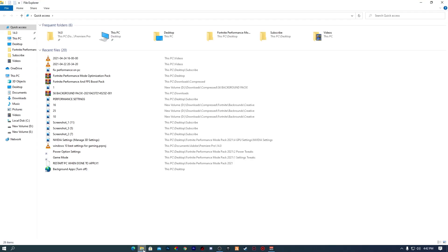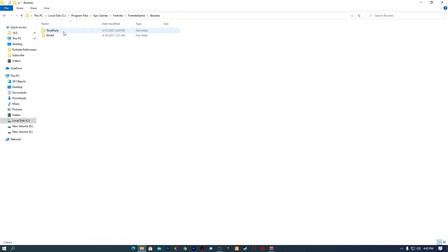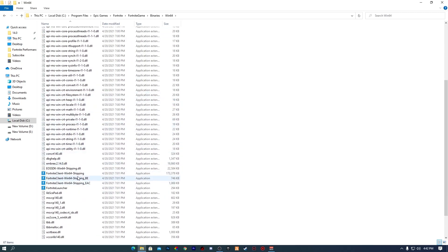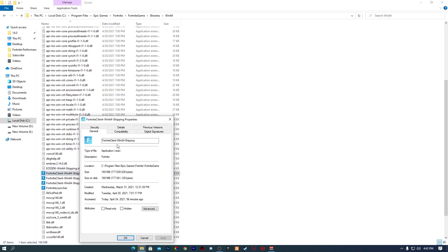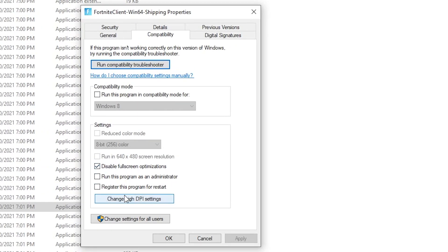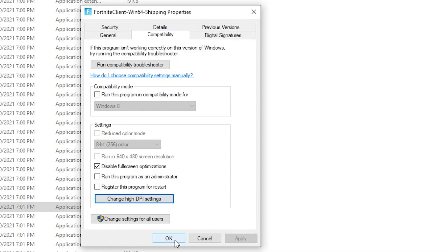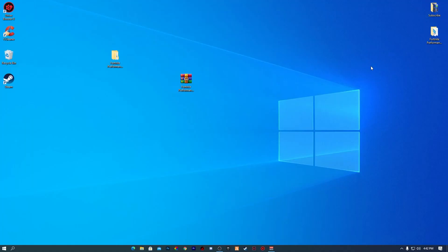Now we are going to optimize the Fortnite launcher file. Navigate to the directory where Fortnite is installed: Local Disk > Program Files > Epic Games > Fortnite > FortniteGame > Binaries > Win64. Here you'll find the main Fortnite executable. Right click FortniteClient-Win64-Shipping, go to Properties > Compatibility, check Disable Fullscreen Optimizations, click Change High DPI Settings, check the override box, click OK, and Apply.